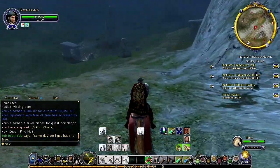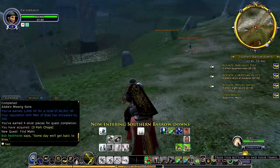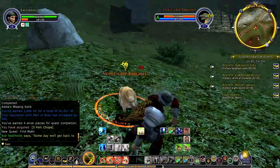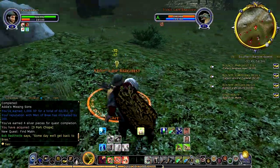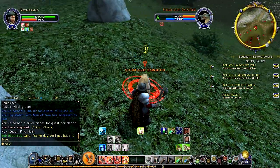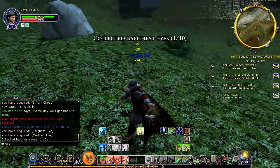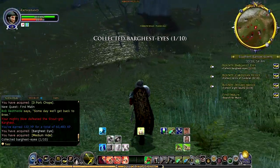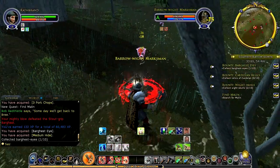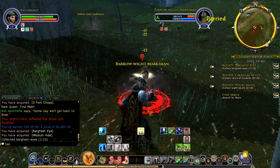We'll come on down here. We've got to kill a bunch of Barghests and a bunch of Barrow Whites. First let's do the Barghests. I'm rooted right now — I was trying to move and couldn't. Probably because I'm rooted; that would definitely do it. So we've got a Marksman over here to take care of, all sorts of different Barrow Whites and things. We're just going to kind of fight our way through the Barrow Downs.